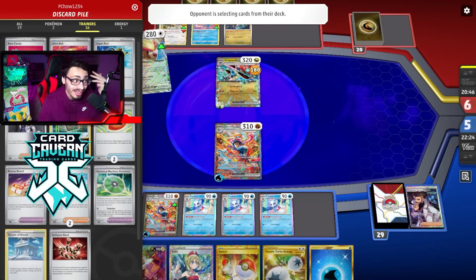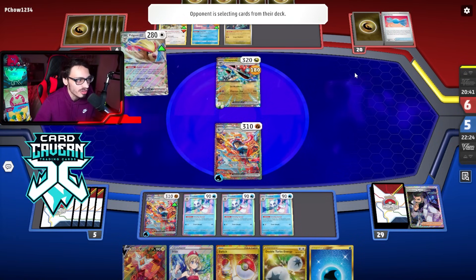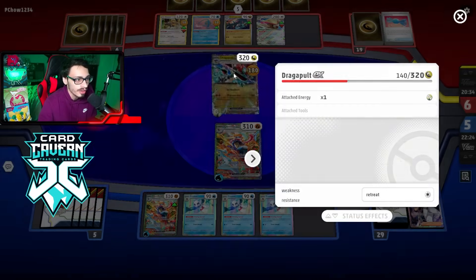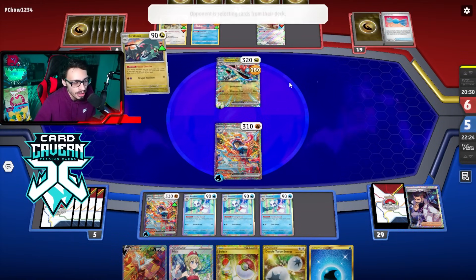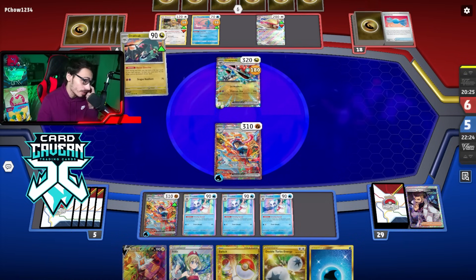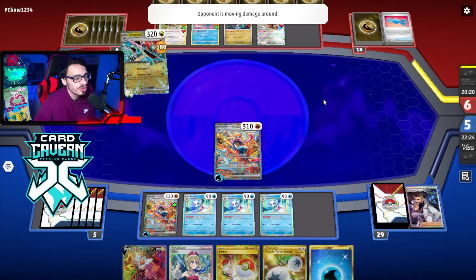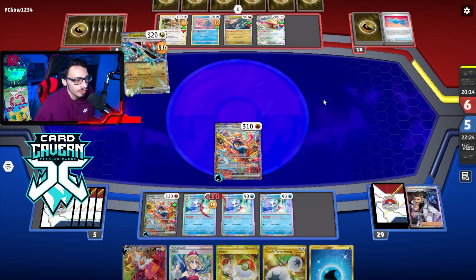They actually had an insane hand - Rare Candy Pidgeot with Ultra Ball, Tura, and Neo Upper energy. That might be the perfect hand. Anyway, we can Mirage Barrage here, knock out their Dracloak - can't kill the active but we can knock out Dracloak and Bibarel. We're actually really far ahead, Frostlass is eating away at their board. This is actually just poggers right now.